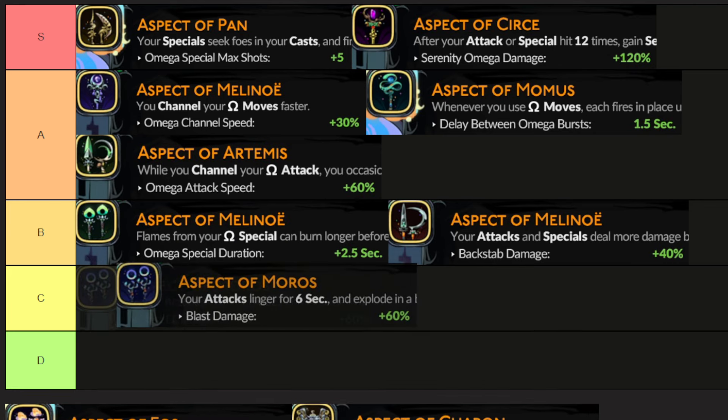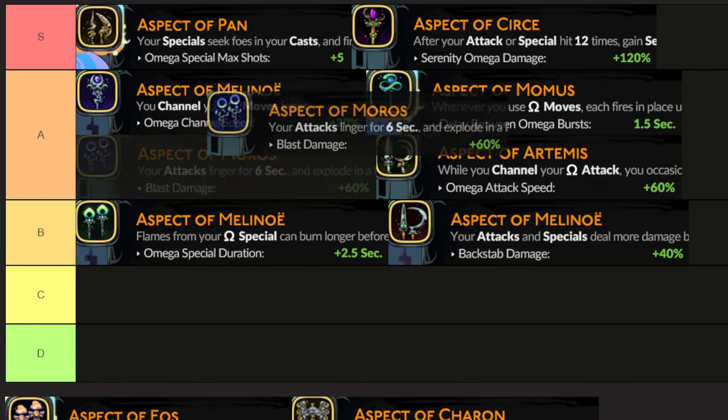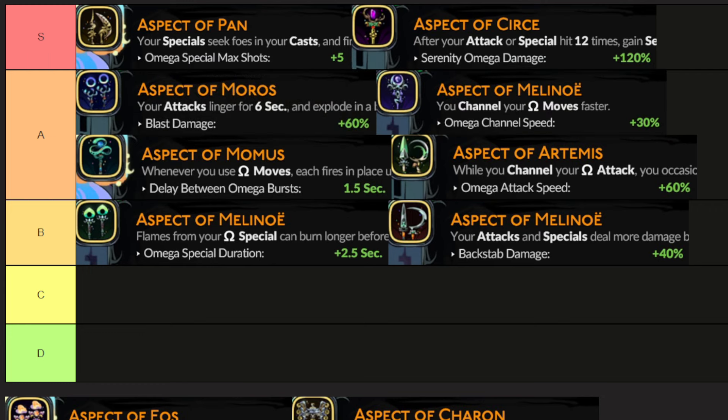Aspect of Moros — your attacks linger and then they can explode later on if you hit them with a special. I would say this one climbs up to the top of A. There's nothing wrong with it there, but it's not special enough — not hard-hitting enough to be S tier. I wouldn't say it's as good as Cersei or Pan. It does a lot of area damage, so it's very good for fast room clears, but it's still kind of slow compared to the best room clearing weapon in the game, which we will get to in a bit. So for that reason, A tier, but top of A tier.